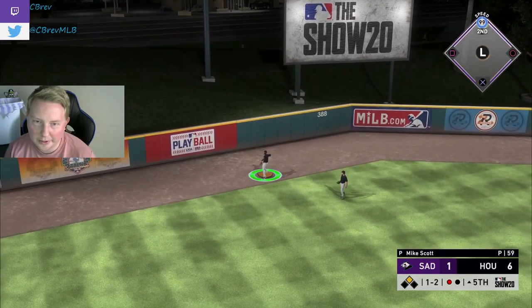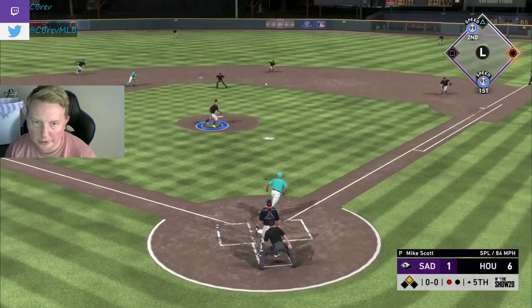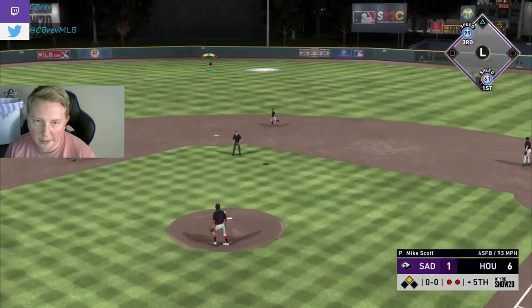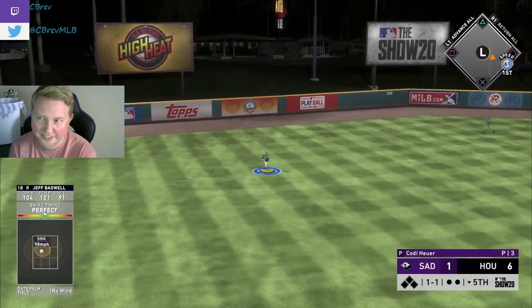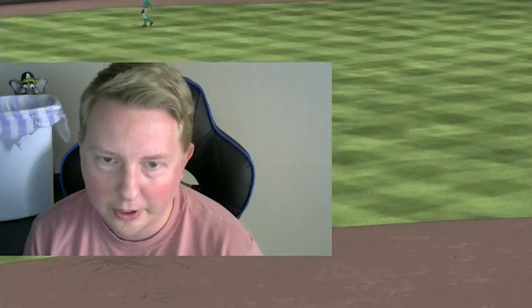He could have easily made three there — we'll take that, that was a mistake from him. Bunting with Honus — that's what we call justice. J-Ram flies out to center for more justice. Bagwell with another single, another perfect perfect single for us. Crushing the ball through the infield — I hit the hardest grounders in the world.